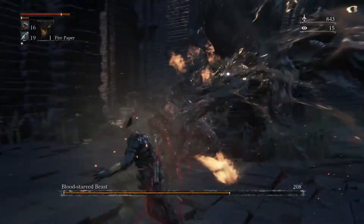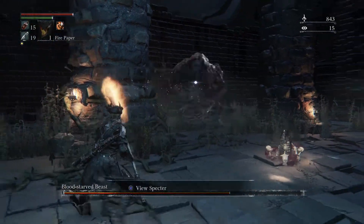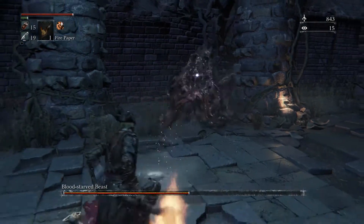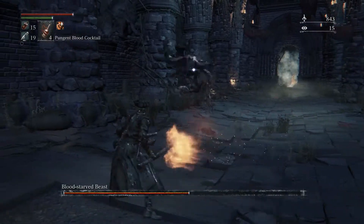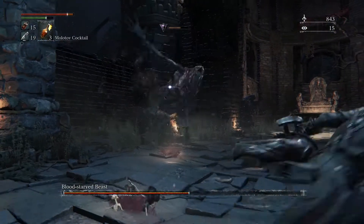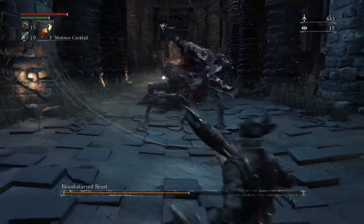It's when he transforms that things just get stupidly hard, so you're going to be really careful. Now things are getting difficult — anytime he attacks you from here on out you're going to start getting poisoned. I threw a cocktail and he went over to it. Look how much blood buildup that was — that was just ridiculous on one hit. So make sure you have some kind of resistance to it, it's really going to help you out.